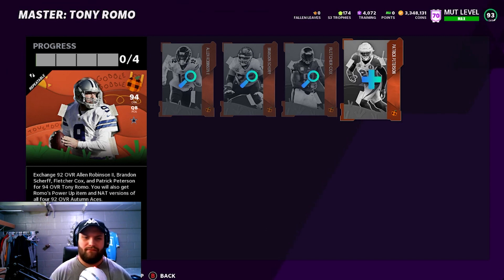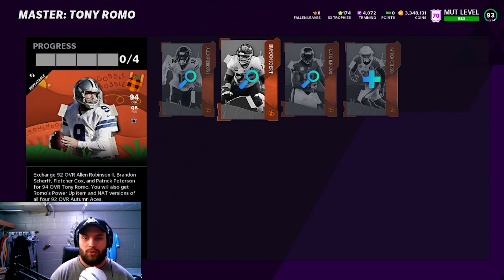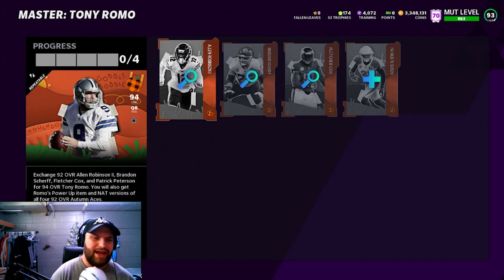That power-up is going to be a good 400k — if you can get this in early, maybe 500k. I'm going to try to get this video out as early as possible. Then you have Fletcher Cox who could easily come in and replace a D-tackle. You could sell that other D-tackle you have. Brandon Scherff — obviously a non-auctionable guard is always good; you never want to spend money on guards.